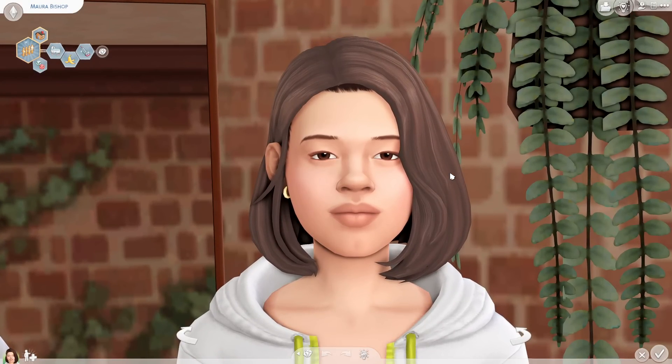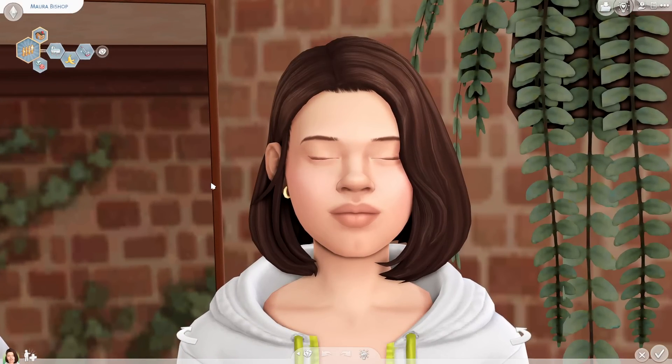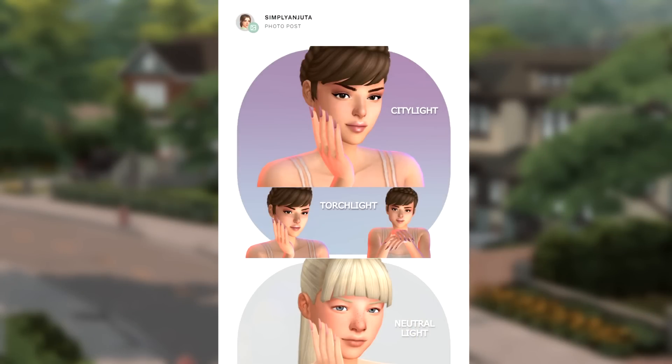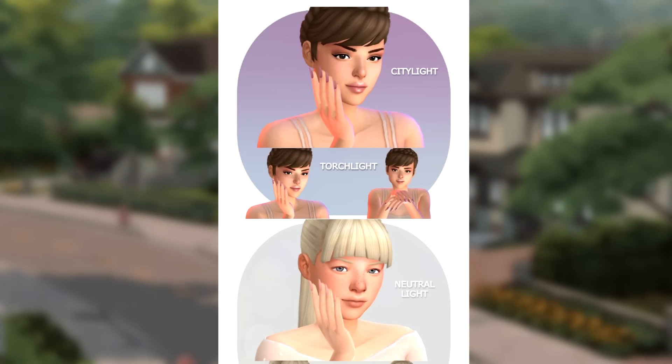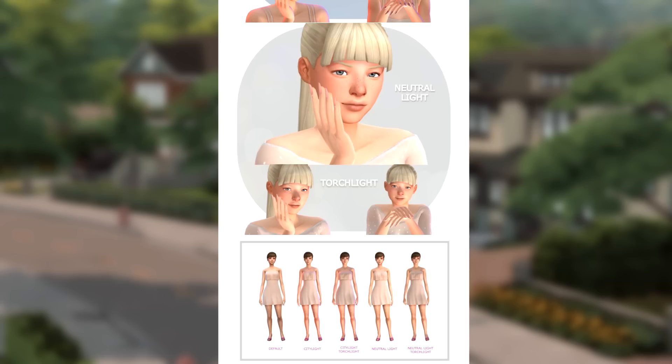In addition to the CAS background, I use an in-game CAS lighting mod by, I think, Simply Anuda. The one I use is the Neutral Light. It's kind of hard to tell with reshade activated, so I'll show you what it looks like on their blog post. The mod has a lot of different flavors to choose from and basically alters where the light source comes from in Create a Sim, creating some nice contrast and light shadows. The lighting is also captured in the gallery thumbnail without flagging the creation as CC.